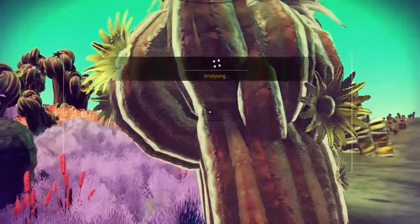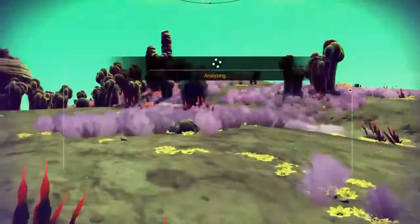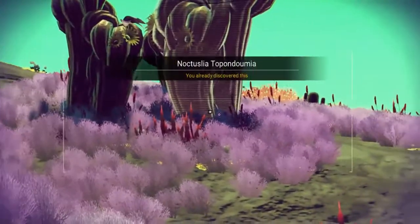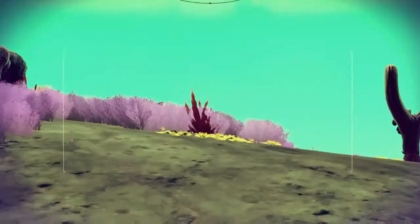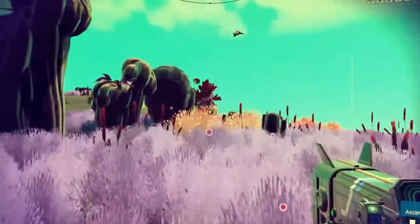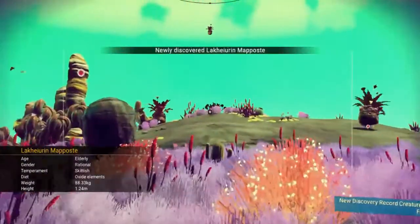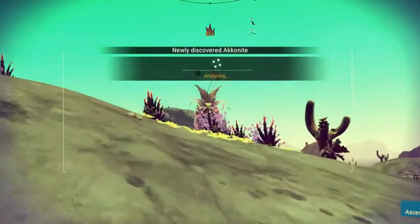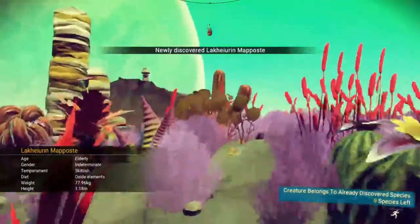Scanning is also really important — it's a quick way of getting credits early on. You just scan stuff you haven't seen before. I just landed on this planet so pretty much everything should be unscanned. You see right there next to my cursor is a red dot — that means it hasn't been scanned yet. When you're zoomed in, you can right-click to zoom in and use it to snipe with your mining laser. Some of these things are aggressive and will come and attack you. Also, you have to scan both the males and females — sometimes the males are aggressive and the females are skittish.